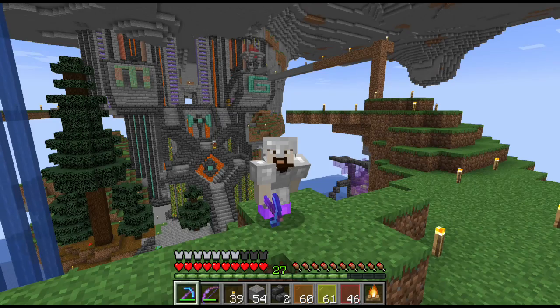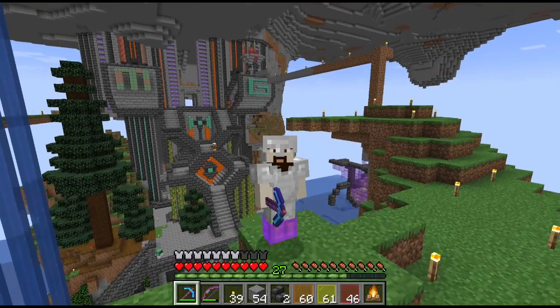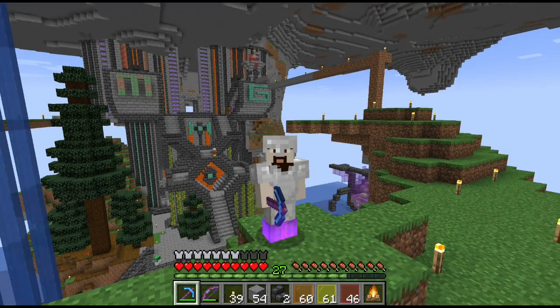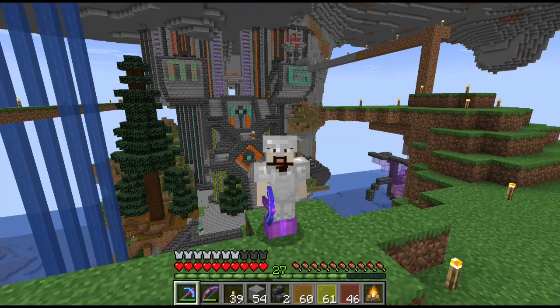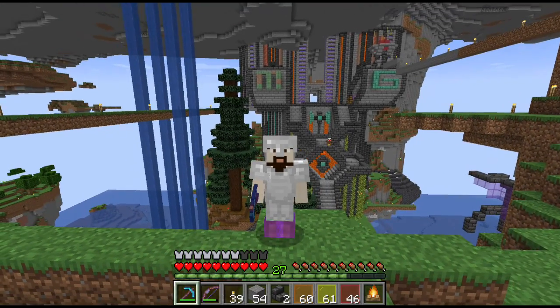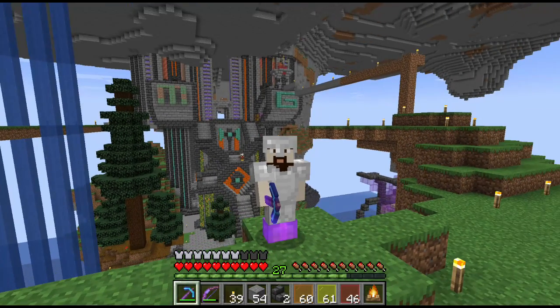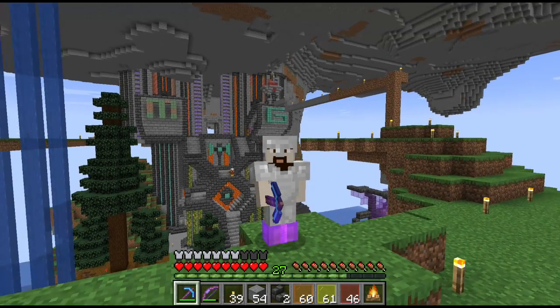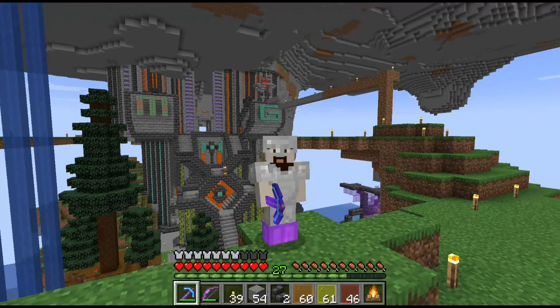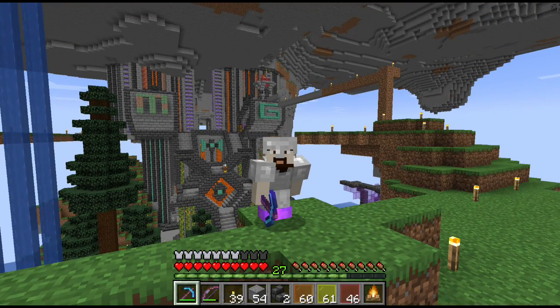Hey everybody, Meriden Gaming here, and we're back in the Elsewhere Round for a quick little video. I don't have a lot of time to record today, so this is just going to be a quick little update. As you can see, we've got both sides of the large towers for our Mining Guild builds. We've also got the two balconies with the MG initials for the Mining Guild.